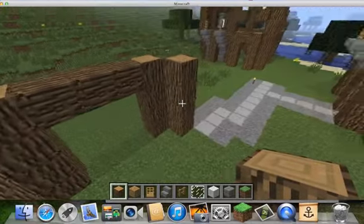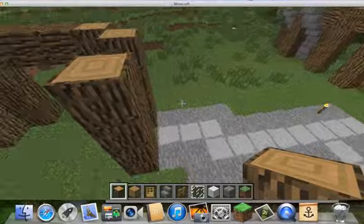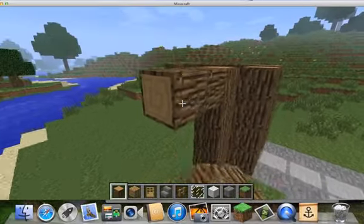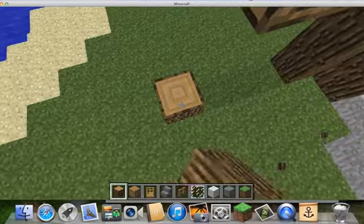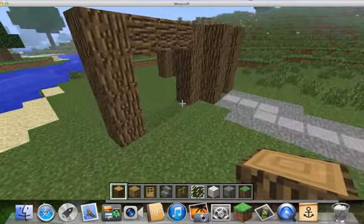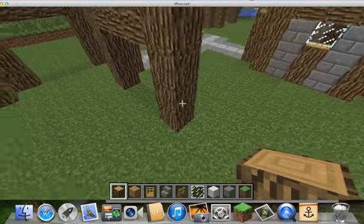Okay, so just like that, and then I'm making it like this. So we're just making that outside structure of the house, like this.